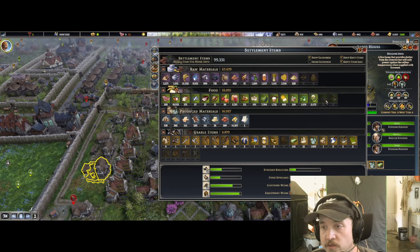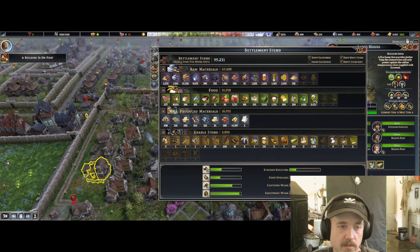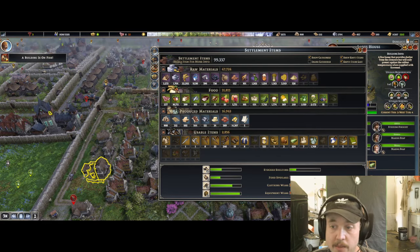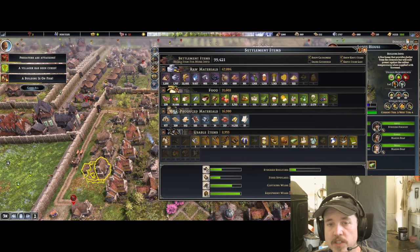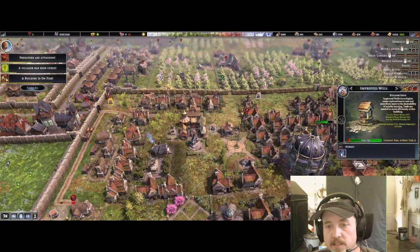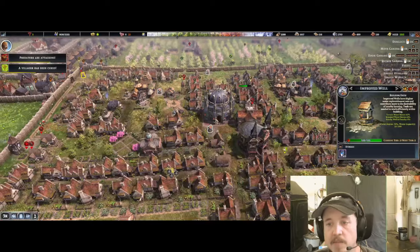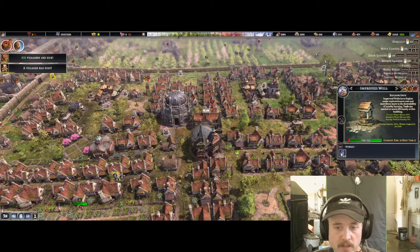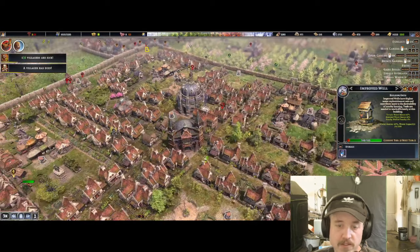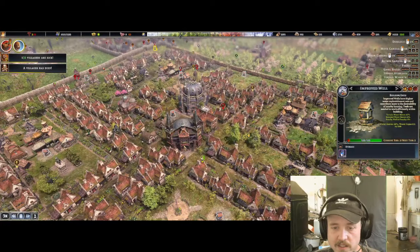We got five mushrooms this year and a thousand berries. I wish there was a way to plant berries — or perhaps even mushrooms. Why can I not farm mushrooms? The books are used to give people happiness. The buildings caught fire, which goes back to building your town. All of my towns have wells everywhere — I usually build them on the corners on the outside and then one in the middle.